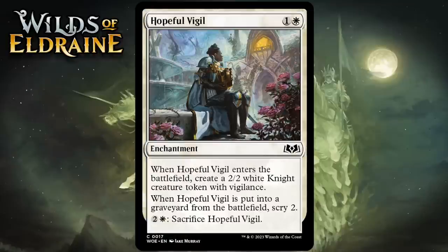Next up it's Hopeful Vigil, which for 1 generic and 1 white is a common enchantment. It makes a 2-2 white knight creature token with vigilance when it enters the battlefield. When it's put into a graveyard from the battlefield, you scry 2. You can also pay 2 generic and 1 white and sacrifice it. You get a reasonable body up front, and then you can sacrifice it to Bargain or to the Dutiful Griffin to help bring it back. It also triggers Celebration all on its own. I think this ends up feeling like a 2-mana 2-2 with a lot of format synergy — a C+.